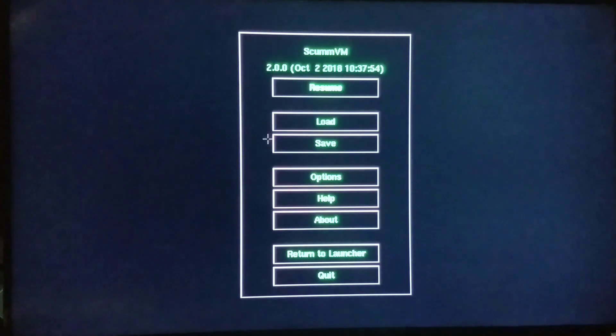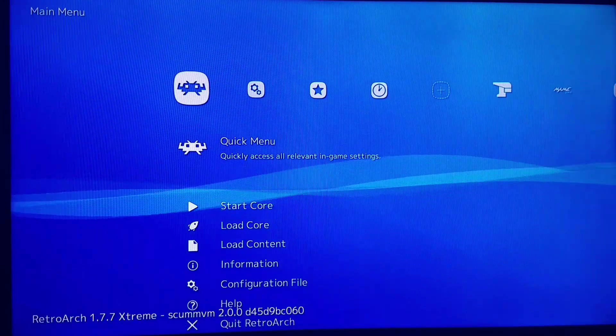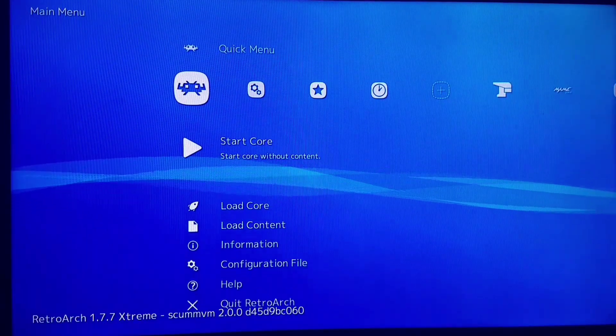Now we're going to exit out, and this is the only way you want to exit. Do not do Return to Launcher; do not do RetroArch — exit this way. You'll freeze your system otherwise — a big chance of freezing your system. Not all games are going to have the swapped-out soundtracks, but most of them will. Some will default to the original sound — just depends on the game.